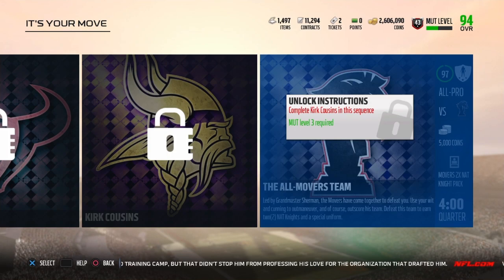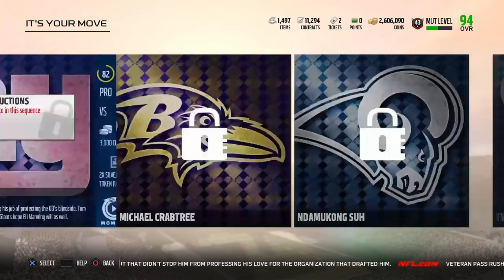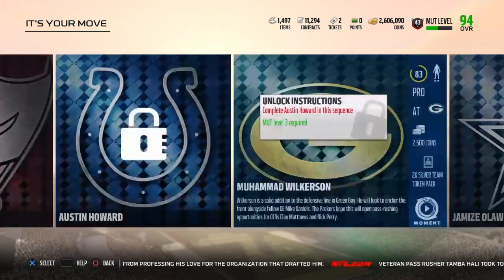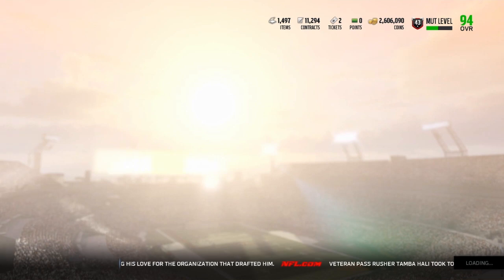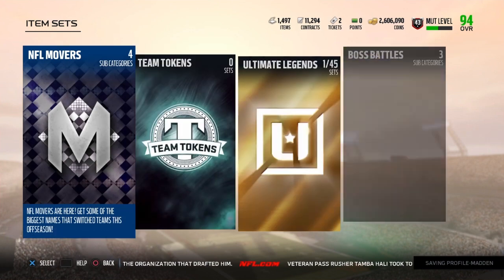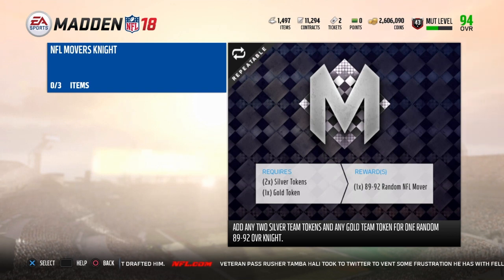When you knock out all 22 solos you get the Movers two-times night pack, and then you get another Movers pack - so that's three night packs total. After you're done with your solos you've got three nights, and you also get eight silver tokens and six gold tokens. That means three more players, so you're starting off with three and getting three more.